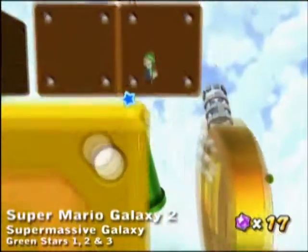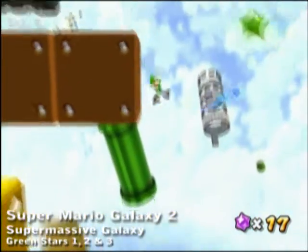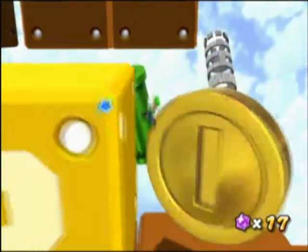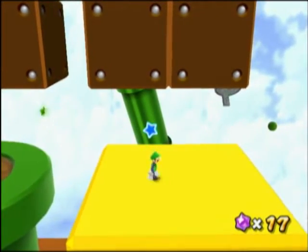Supermassive Galaxy has three green stars on this level. The very first one you have to triple jump with Luigi and time your third jump to be off the back of that moving gold coin. You can see the green star out way past that gold coin, and then after the third jump do a little spin to get enough height.